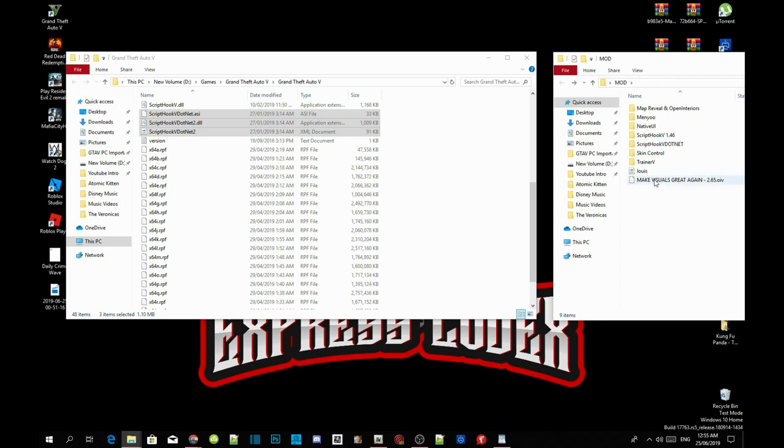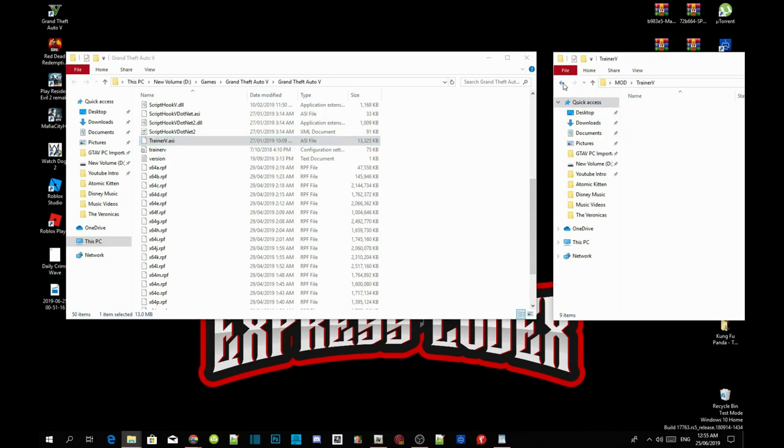Now we are going to install our trainers. Open up your Trainer V extract folder and select TrainerV.asi and the .ini file. Drag both files into your Grand Theft Auto V main folder. Now open up your menu extract folder, select the menu stuff folder and menu.asi, and drag both files into your GTA V main folder.